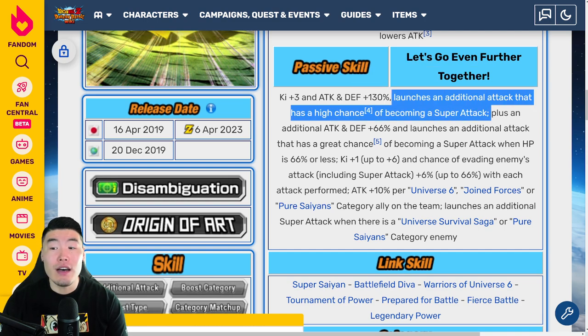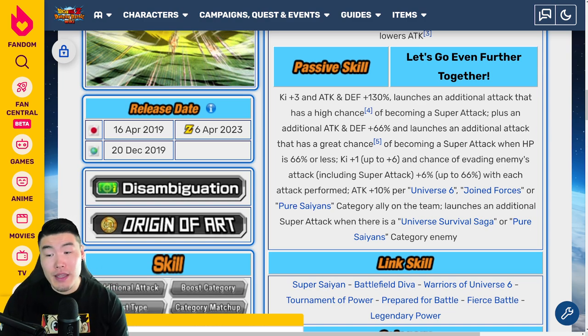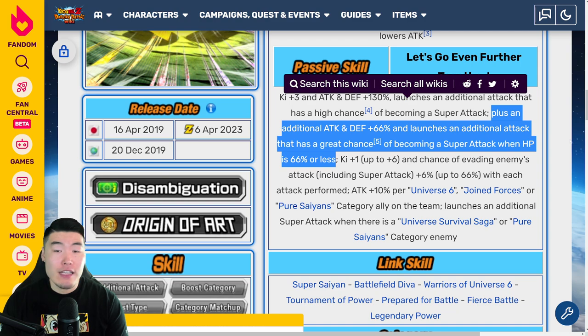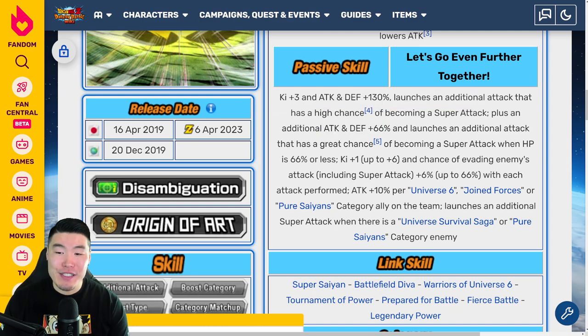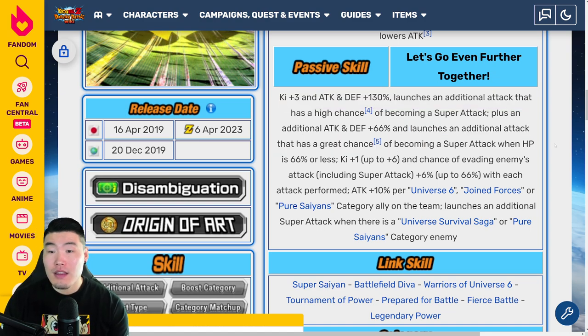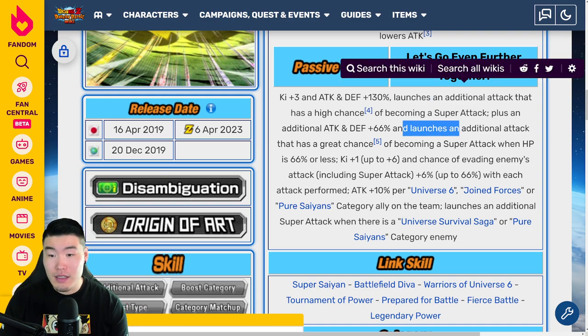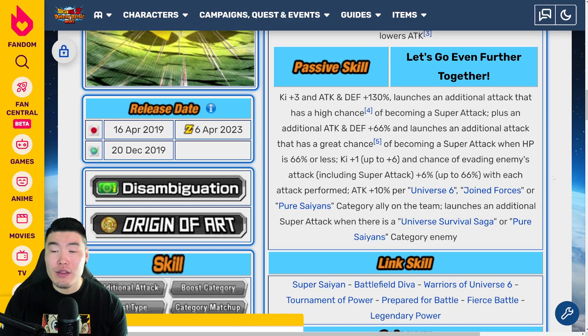I think the fact that they got this attack and defense boost is significant. Being able to launch another super attack on top of all the super attacks they were already launching is also significant. And if you do get this 66% HP restriction activated, they're going to be absolutely insane with this additional attack and defense plus 66% and another super attack. So in theory they're launching the initial super — that's one — this additional super — that's two — this additional super — that's three — and then two more supers right here — that's four and five — and then another additional from their hidden potential.